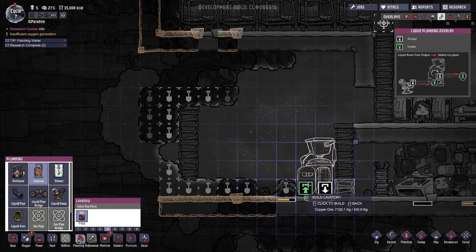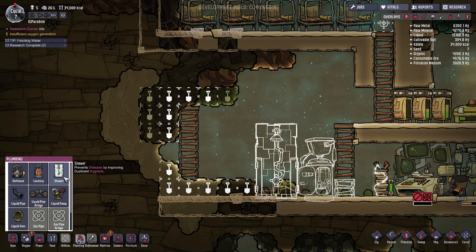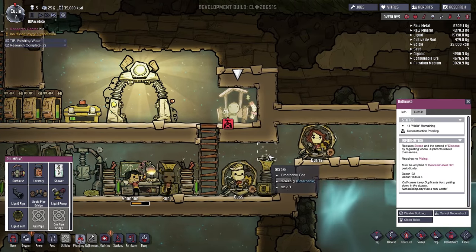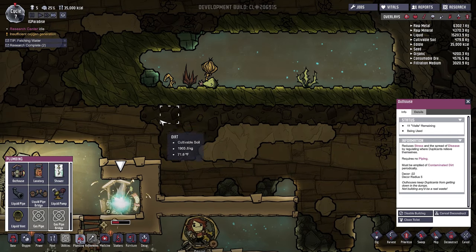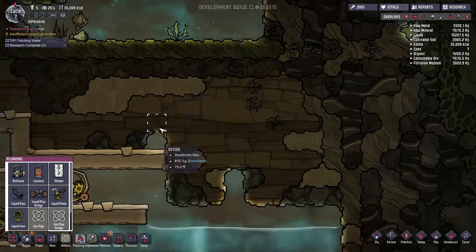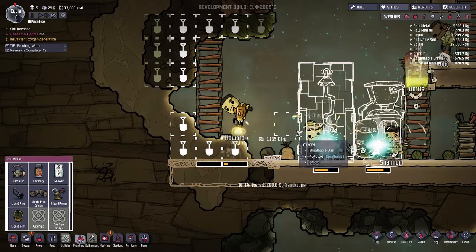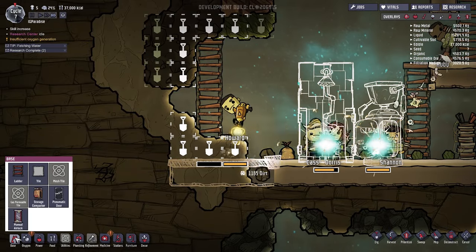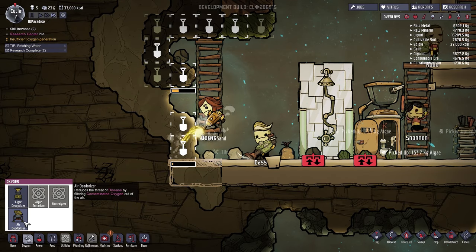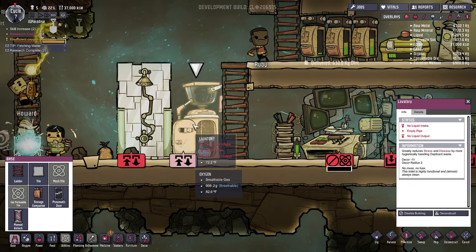Let's build that extra ladder here. Now we can do a shower — that's a big one. Lavatory — it reduces stress by managing and handling duplicate waste. Now we have the shower and the lavatory, so we can actually get rid of this outhouse. We can start digging up here since there's so much dirt now. Lavatory and shower are being built — this is actually really good. We got more stuff for oxygen too: the air deodorizer reduces the threat of disease by filtering contaminated oxygen out of the air. Holy shit, we have a lot of stuff to play with.